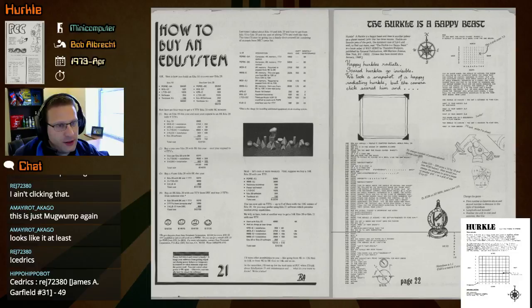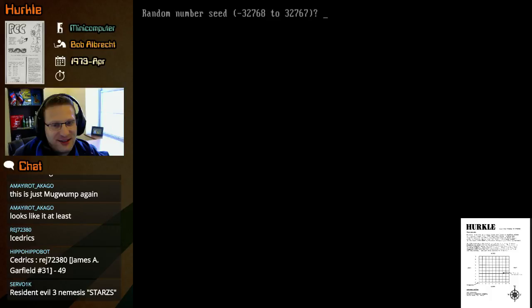This should be simpler than Mugwomp — I think it should be, because we don't have to do much in the way of math here. Alright, random number seed — let's start our timer first.